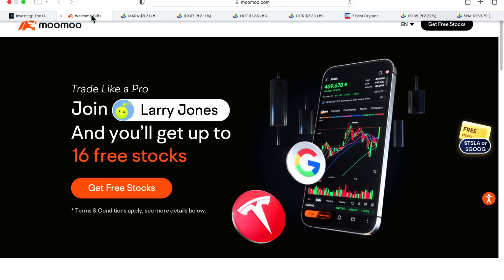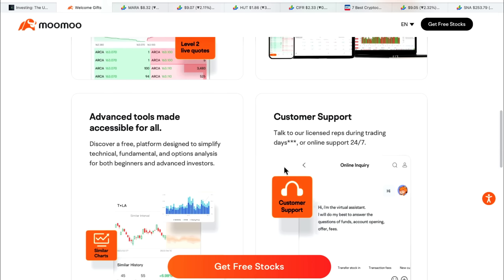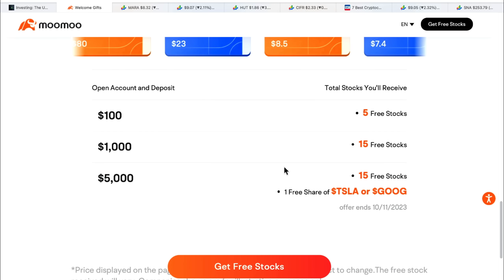I got Stocks with Josh here, and this is going to be Technical Tuesday. We are going to talk about crypto mining companies and give you some key levels. If you want to follow along, the top link will be the MooMoo trading app. Just for putting in $100, you're going to get 5 free stocks — up to 16 free stocks depending on your deposit amount.